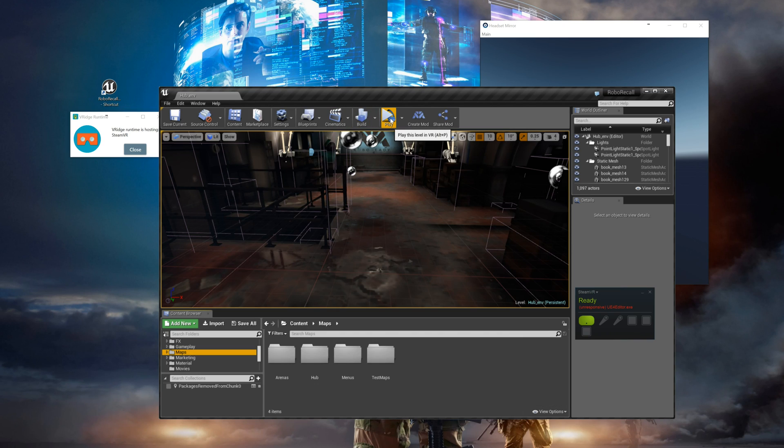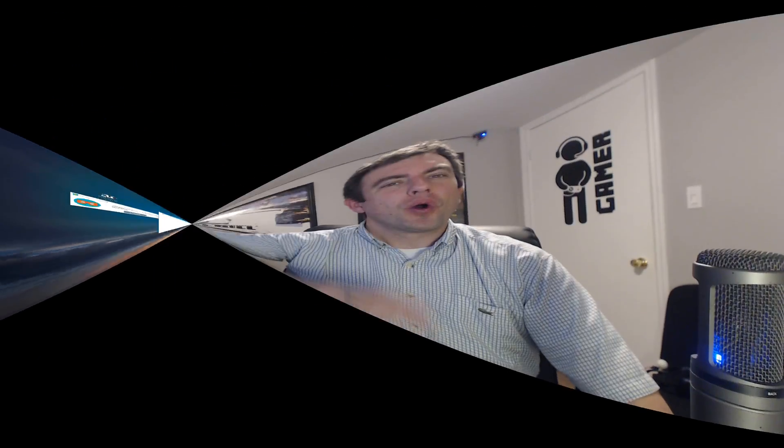In here, all you need to do is click on the Play button and it should start right up in VR and you can get playing the first level. Well, there you have it — we're up and running and ready to start recalling rogue robots.